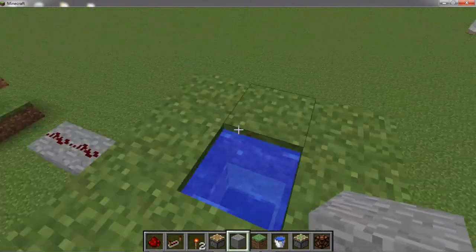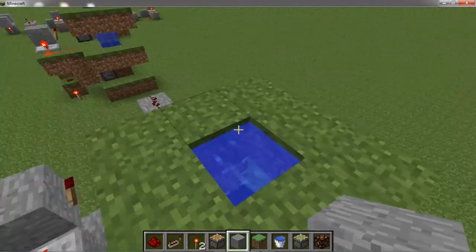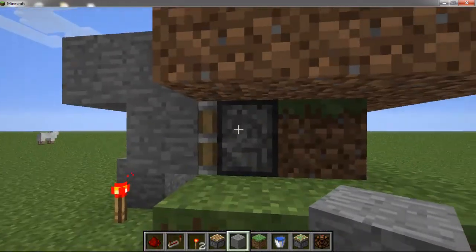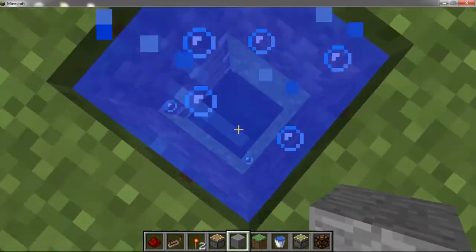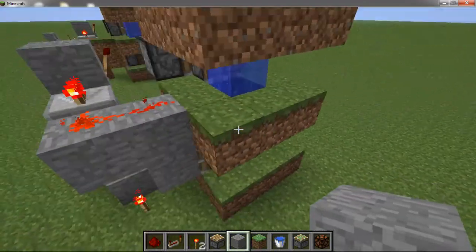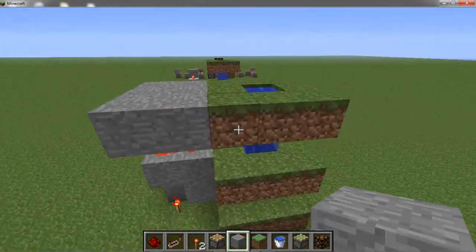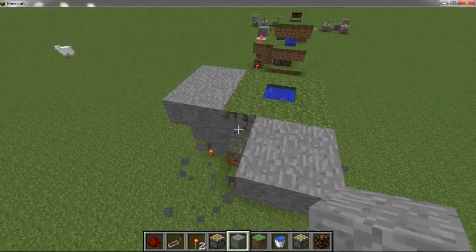I'm also going to explain this because I've seen it asked before. This water here is required because at night, when water is on top of this grass block, it will kill it and turn it back into dirt, updating its piston. Then it gets cut off so there's no water on top of the dirt anymore so it can grow back into grass, and all this surrounding grass is used to refill that block and update again. Another useful thing about this is it can be completely covered up, leaving just a small square of water, and no one will really know the difference if you keep it well hidden.